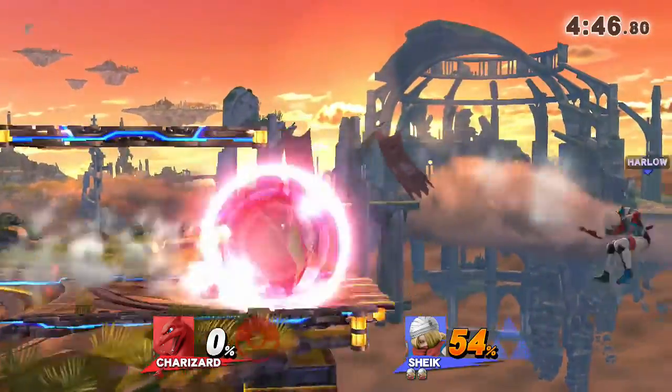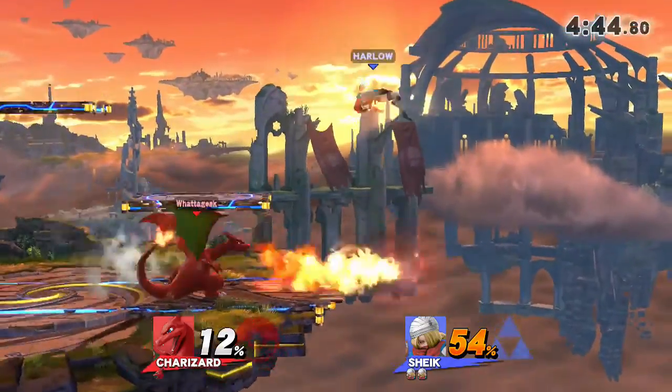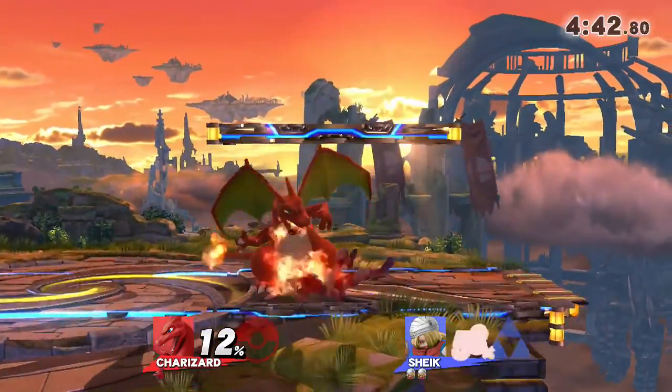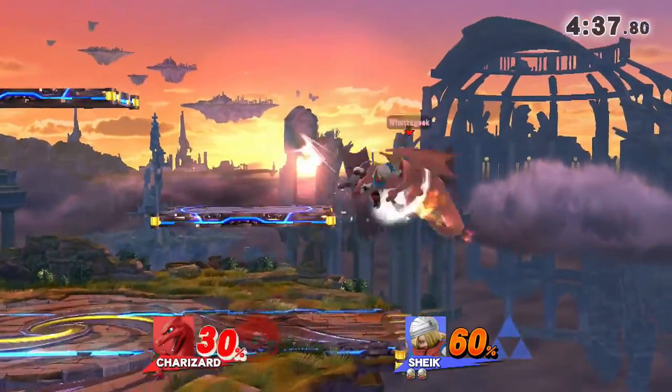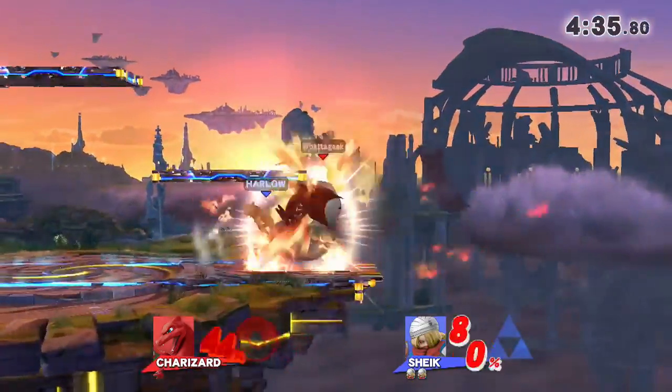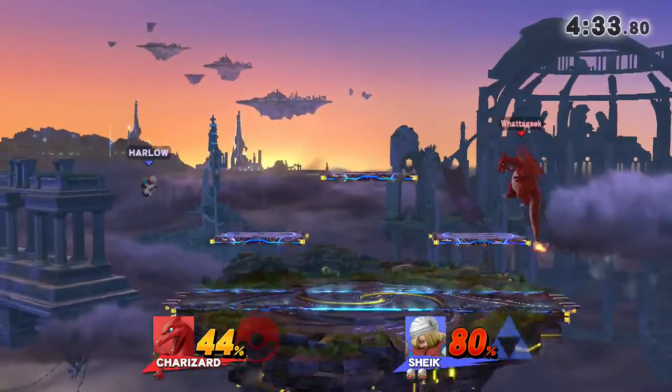One of his only kill moves — the down throw. Harlow had got down to the size of the up air or up B. That can kill and he got the read. So even at 100% against Sheik, be scared. Here comes the F-tilt, the fair sandwich. Nice Flare Blitz — a little bit of damage there, but hurt himself though.